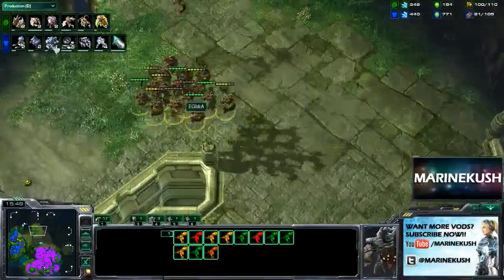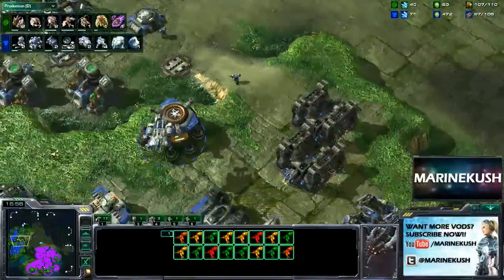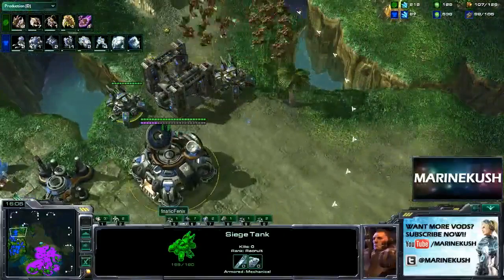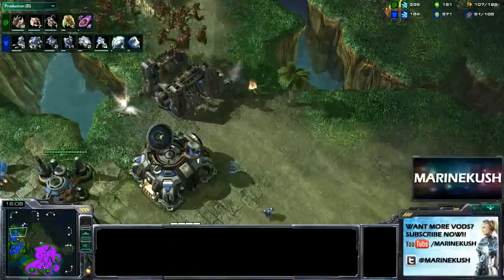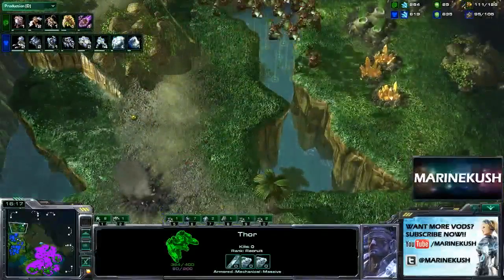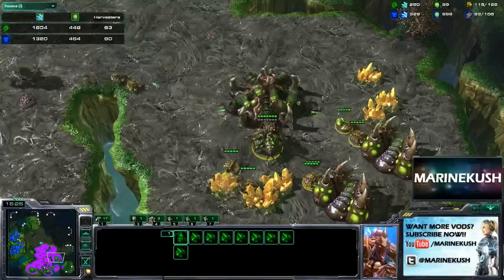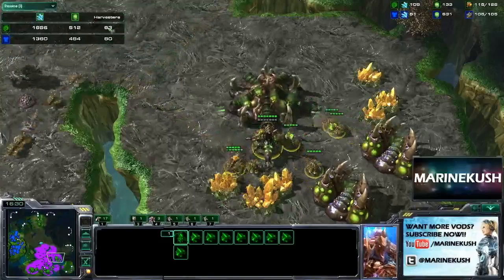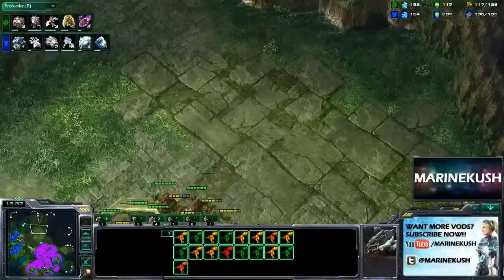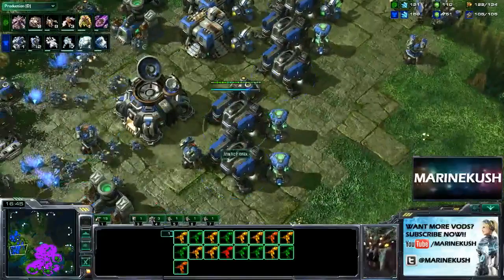Idra's got a lot of Mutas now out — looks like he's up to 16. Those Thors should do a decent job of holding them off. They're going to pick off these 2 tanks — it's going to be huge for Idra. He's going to feel so confident after picking off those 2 tanks. Those Thors are nowhere in sight — in fact they're trying to get there in time. Even going to force that cancel on that 4th command center. If we take a look at the income tab — 63 drones to 60 SCVs. So Phoenix is doing a good job of hanging in there on the economy, but I don't know for how long he can manage that. He's just going to have to bide some time, get some upgrades, get more Marines out — but it may be too late.